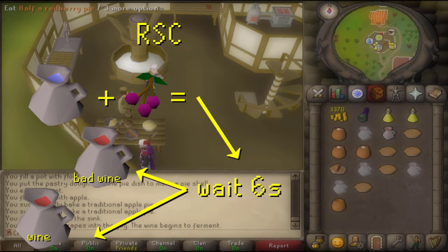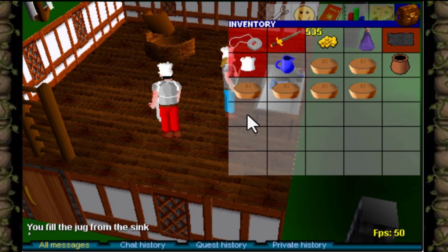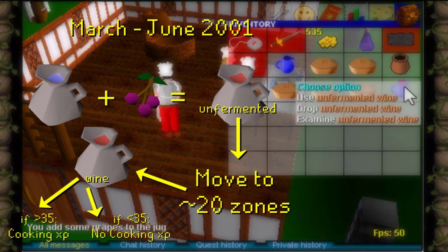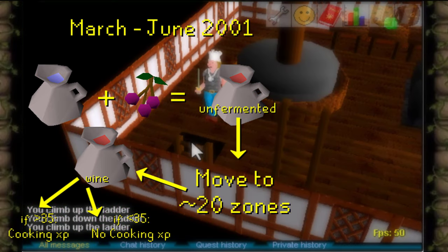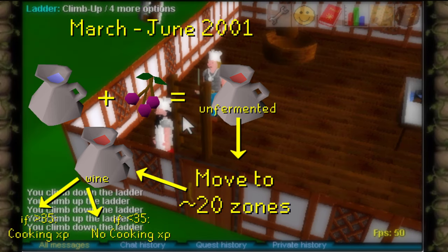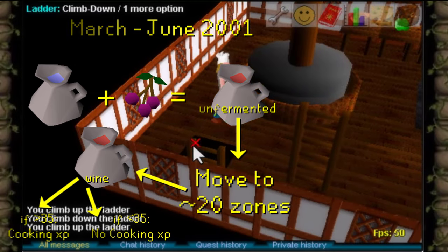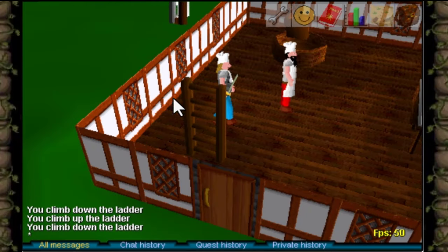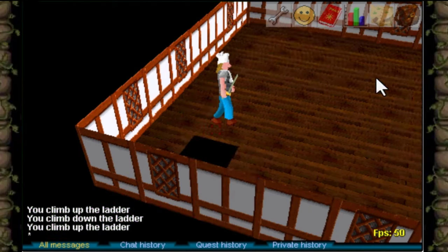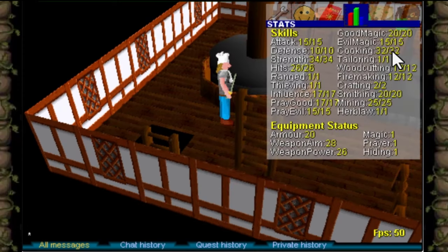In Old School RuneScape wine ferments after 12 seconds. In RuneScape Classic, however, you attempt to add grapes to a jug of water and after 6 seconds get either bad wine or regular wine. Originally between March and June 2001, you also added grapes to a jug of water to get unfermented wine. To ferment it, you needed to move to 20 different zones — equivalent to seeing 20 loading screens. The easiest way was going up and down a ladder repeatedly. After 20 zone transitions, the wine ferments successfully — and there is no bad wine.